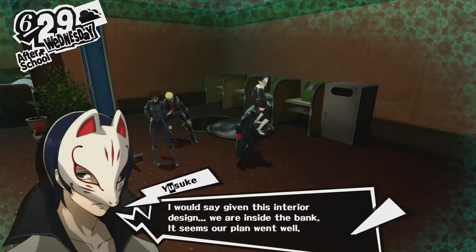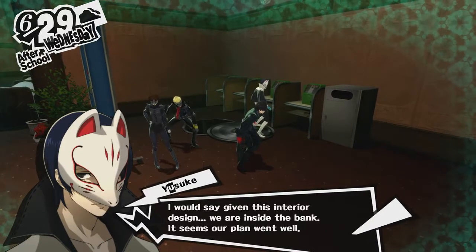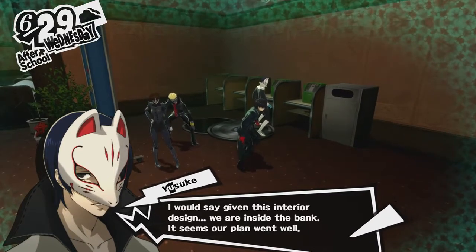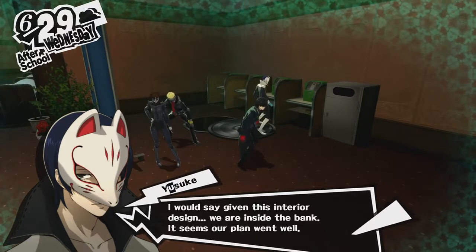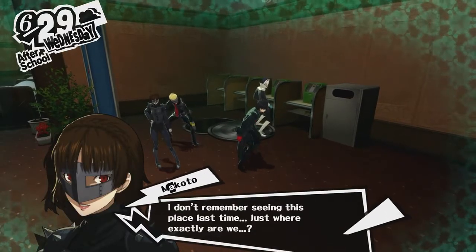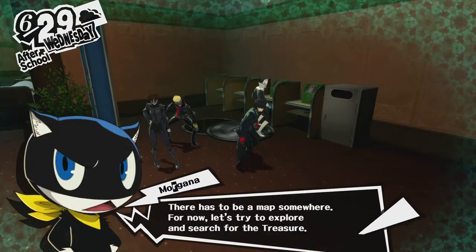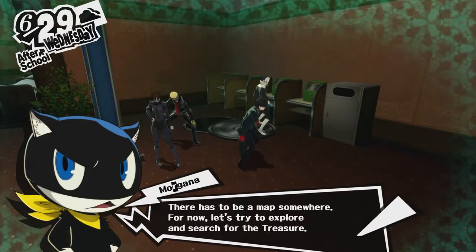Thanks to the SP regen item I have now, my main character is going to be going hard on the SP. Because of that, I'm running with the three biggest bruisers: Makoto, Ryuji, and Yusuke. Given this interior design, we are inside the bank. It seems our plan went well. I remember seeing this place last time — where exactly are we? There has to be a map somewhere. Let's try to explore and search for the treasure.